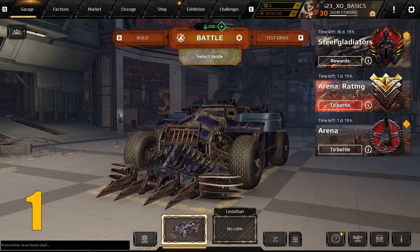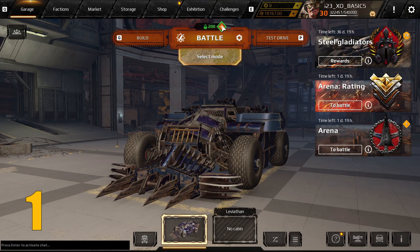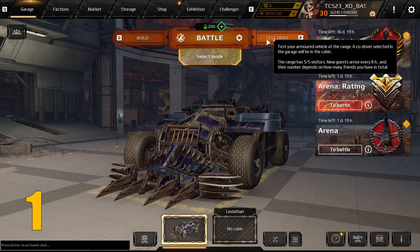Tip number one: when you are first greeted with the Crossout garage menu, it can be a lot to take in. So one thing I encourage new players to do is to hover over anything and everything you see. This will often provide you with additional information. There are hidden details like this scattered throughout these menus, so try it out and see what you can find.